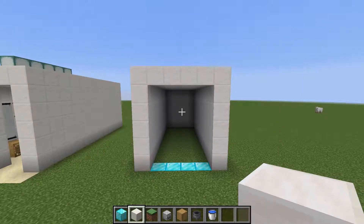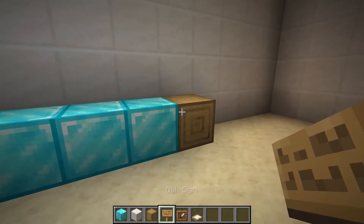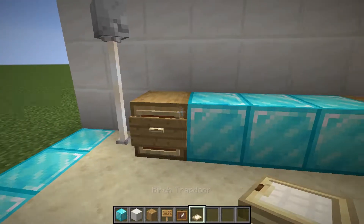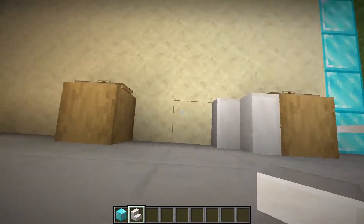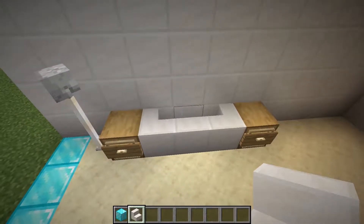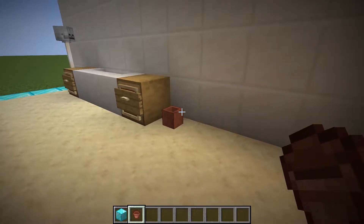Okay, let's make the interior. First, make a sink and drawers. You need a stripped oak log, item frame, a birch trap door, and sign to make this drawer. Simply put 3 nether brick stairs to make a sink. Maybe put a cauldron as a trash box, or you can use a flower pot instead.